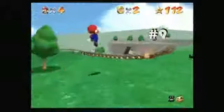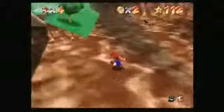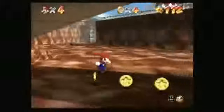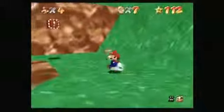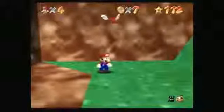Until Super Mario Galaxy revived the concept, power-ups kind of became a lost art in Mario's 3D games. But even so, you can't blame that on Super Mario 64. The Nintendo 64 launch title introduced plenty of new items, none more useful than the wing-cap.